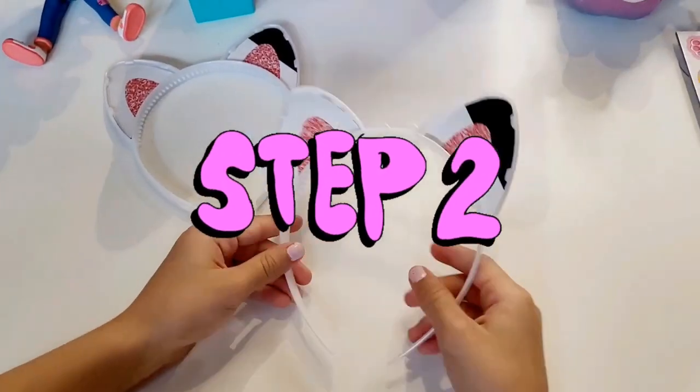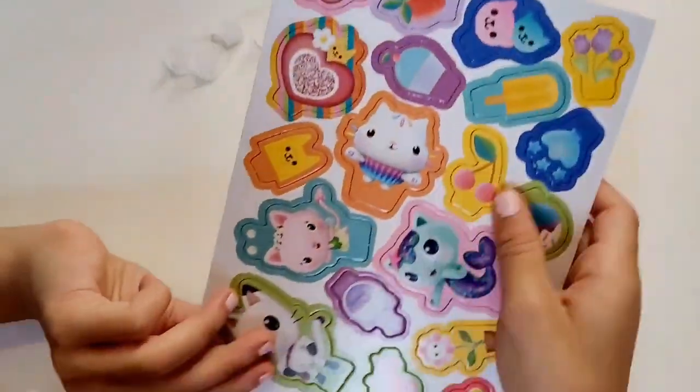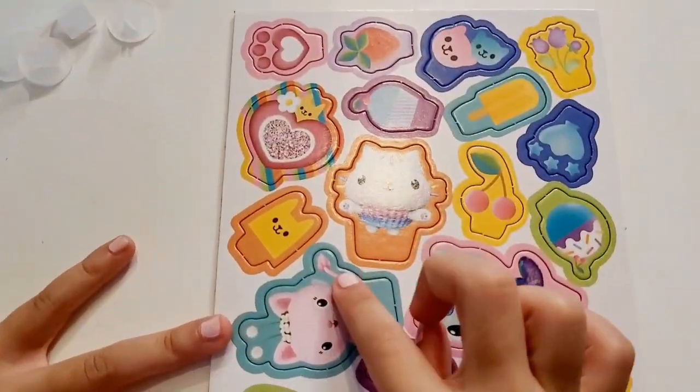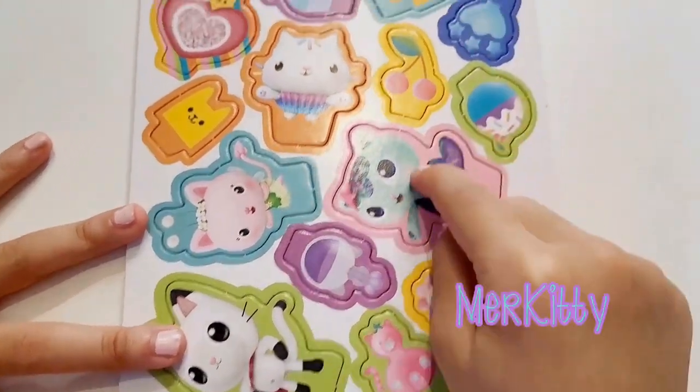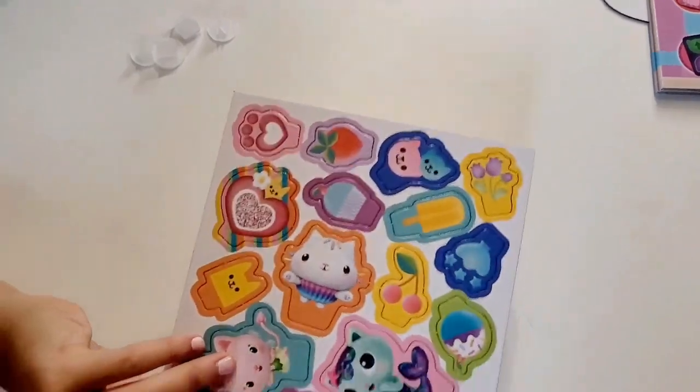Now we're going to do step two in setting up. The next step is Lily had these stands for the Gabby cats. There are four Gabby cats in this game that you can play with. Who are the four Gabby cats? There is Kitty Fairy, Pandy, Mara Kitty, and Kiki. Okay, so let's pop them out and get them on the stand.